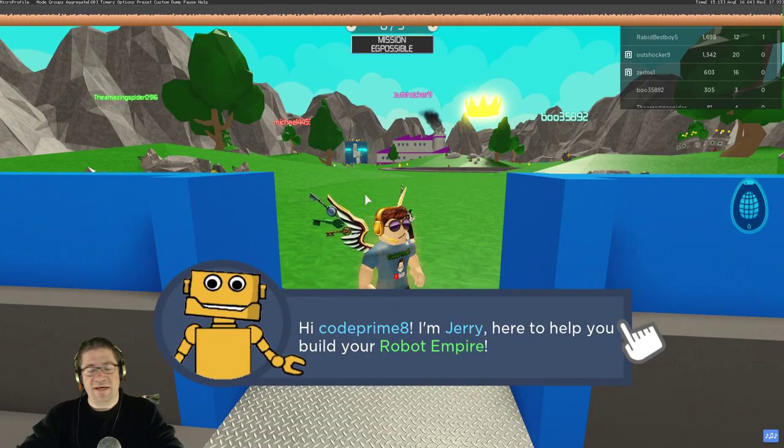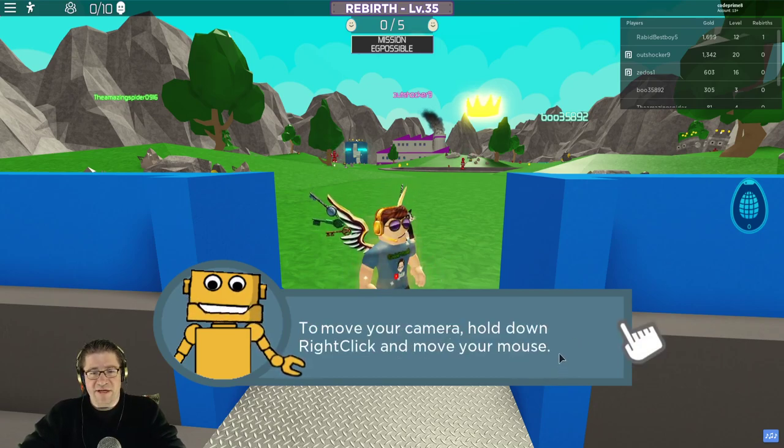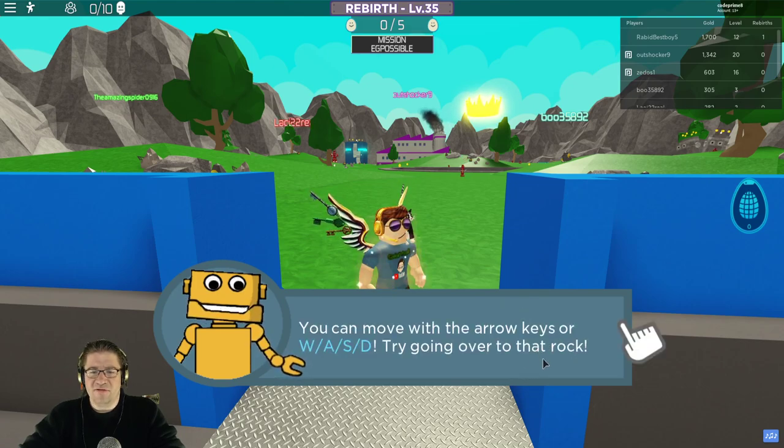Starting off the game, it says: Hi CodePrimate, I'm Jerry. I'm here to help you build your robot empire. To move the camera, hold down the right click button and move the mouse around. Let's start by getting some resources. You can move with the WASD keys.